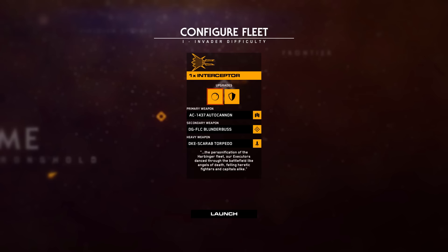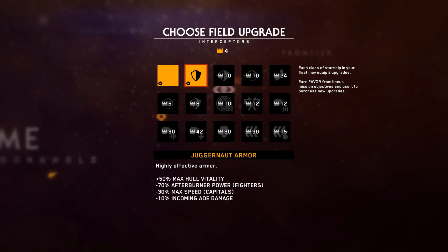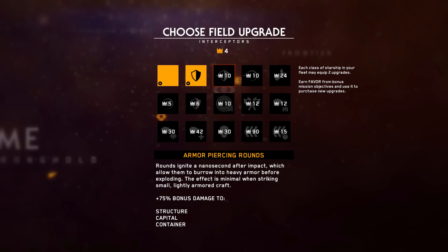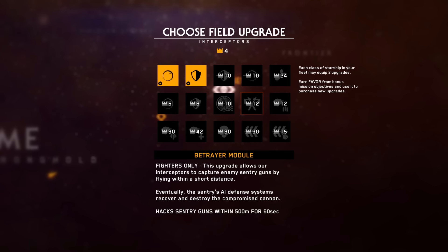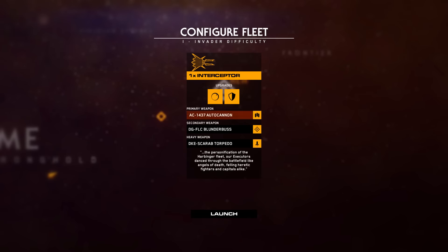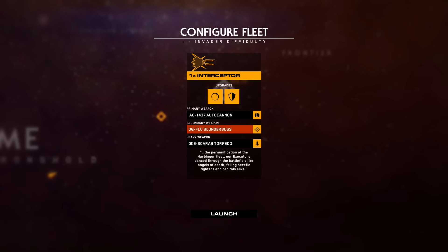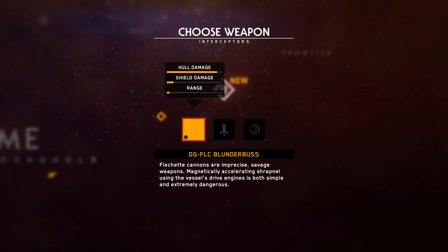Configure fleet. Upgrades - energy shields, Juggernaut armor. Interesting. The UI is lovely, by the way. Simple, clean, effective. Long rifle, autocannon - nothing we can switch out at the moment.